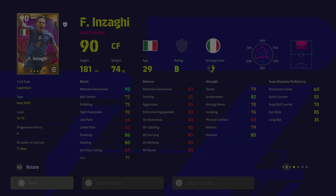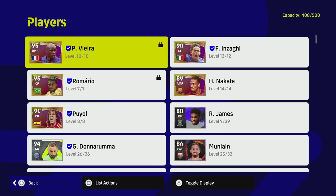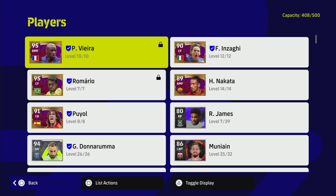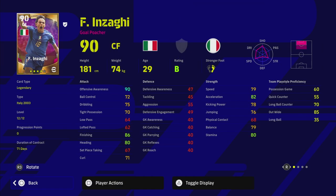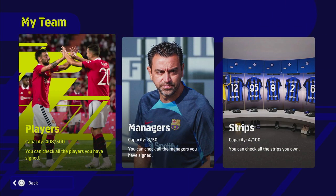I've only got 71 days left on Inzaghi's contract because I got him as one of my very first players — Inzaghi, Romario, Nakata, Puyal, then Reese James was the first player I bought, then Donnarumma, Munayeen, Corona. That was back in eFootball 2022. Patrick Vieira also has 71 days left for the same reason. I made a mistake boosting these legend players — for example Vieira and Romario, I only gave them 75 in out wide play style proficiency, which limits them. Don't make that mistake if you buy Inzaghi.